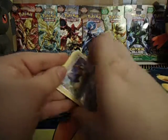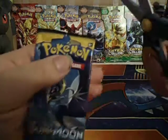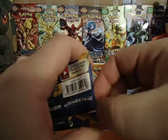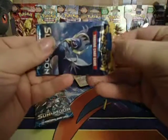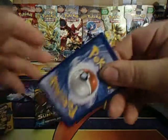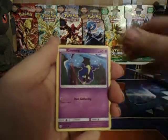Alright. Set them up here. Let's get into the second pack. One, two, three, four. One, two, three, four. We got Cosmog, or Nebby. Alright.